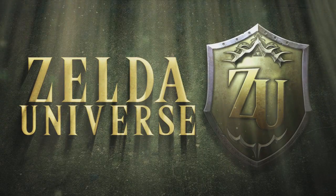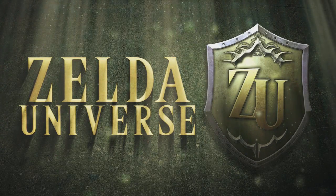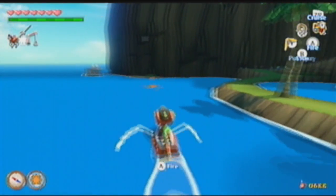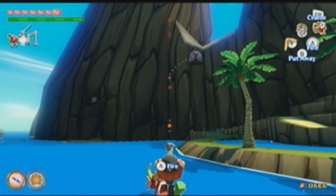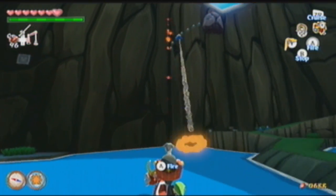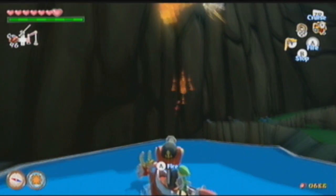Hello everyone, this is Omer de Mundo. I'm going to show you some of the changes in Wind Waker from the GameCube version to the Wii U version. As you can see here, there is a trajectory on the cannon, so aiming and shooting will be a lot easier this time around.